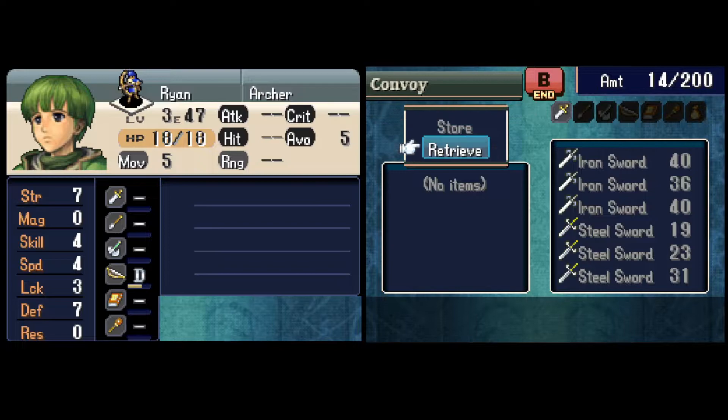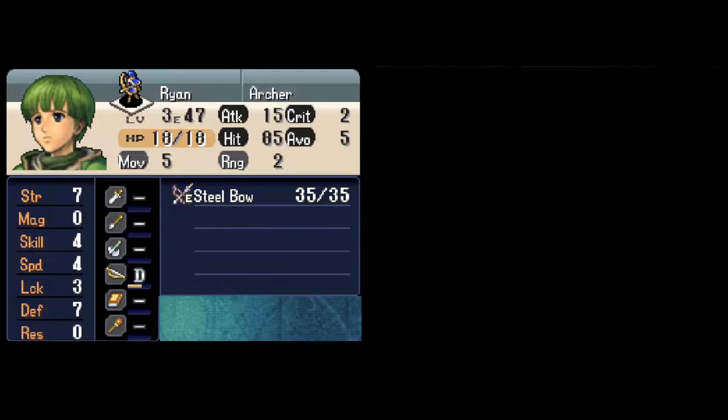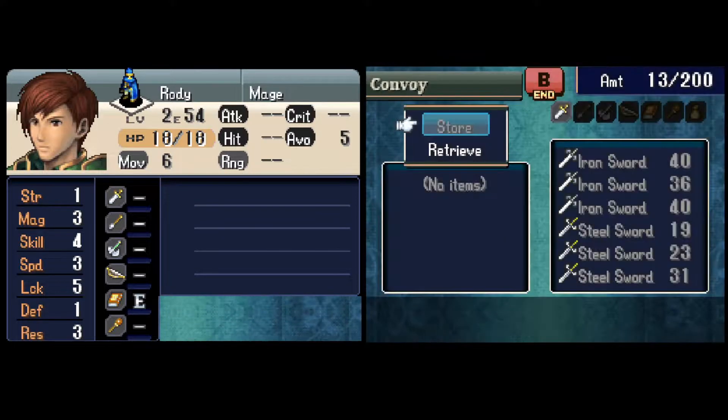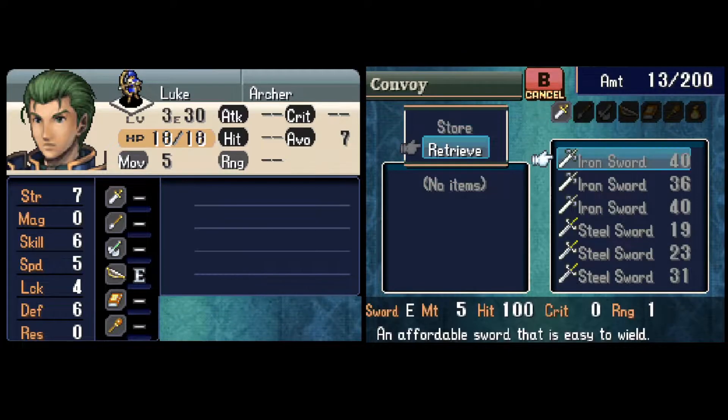Draug goes reclassed to a Fighter, because it's the only class that allows him to survive a round of combat with the enemy Barbarians. All the items we lost from units that left us after the Prologues have been transferred to the Convoy, which is unusually generous — especially after I just finished Thracia for the first time, where the game is just cruel for no reason and loves to take things away from you.